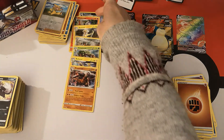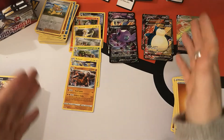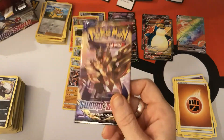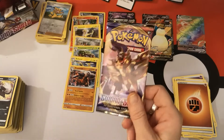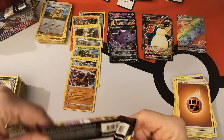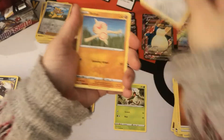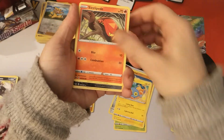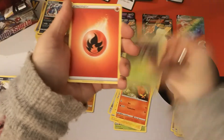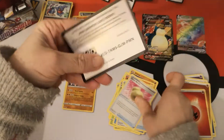Two packs left. Counting all our major pulls — we have seven Holos, and including code cards we're at fourteen. Somehow I don't think I'm going to get anything else out of these last two packs, but you just don't know until you open them. We have a Grookey, Cufant, Baltoy, Chinchou, Sizzlipede. Reverse Holo Toxicroak and an Orbeetle regular rare. Fire Energy, Kingler, Hyper Potion, Citrus Berry, and there's your code.